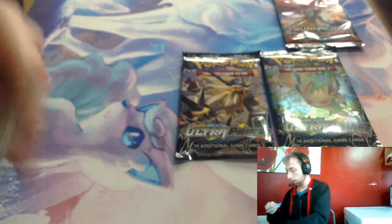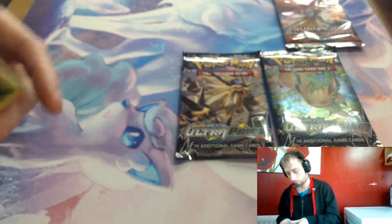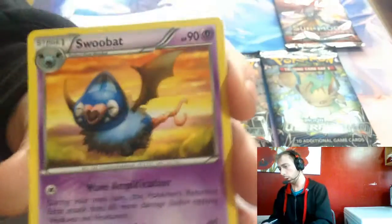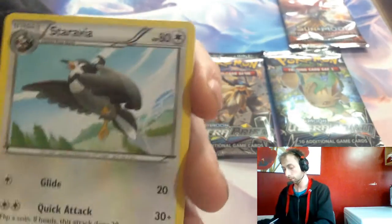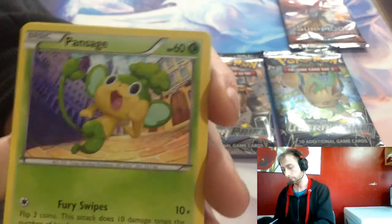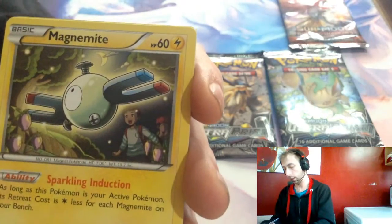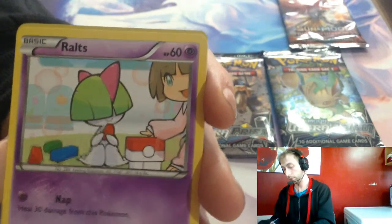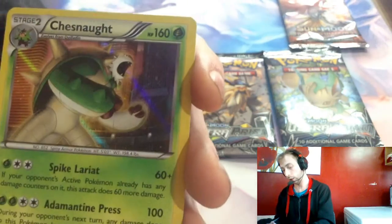Breakthrough, which is still playable, and we've got a white code. Swoobat, Frogadier, Stavia, Pansage, Piplup, Magnemite, Noibat, Routes, Mewtwo Spirit Link. Reverse Artwork and Chestnut.